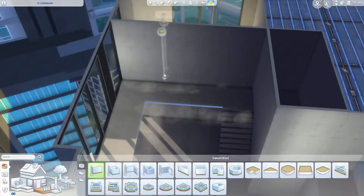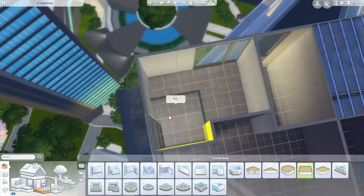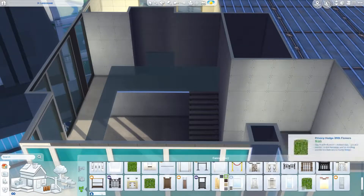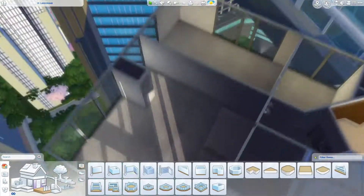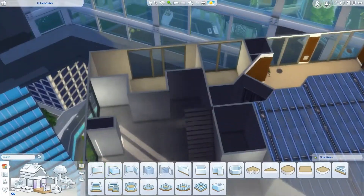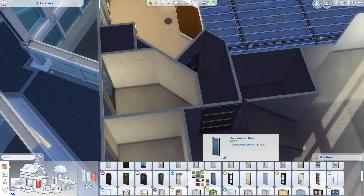This apartment took me about three hours to build. It's a two-bedroom, two-bathroom. I wanted it to be at least a three-bedroom, but eh. It cost me about $86,000 to $88,500 simoleons to make. I'm not quite sure — I'm never quite sure how the whole apartment money system goes. I have no idea how the pricing of the apartments works exactly.